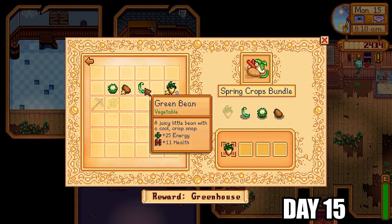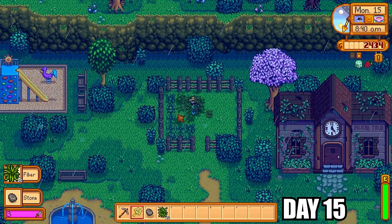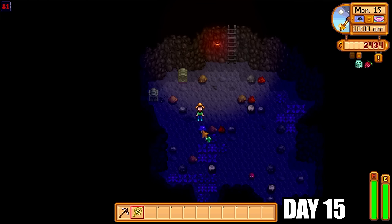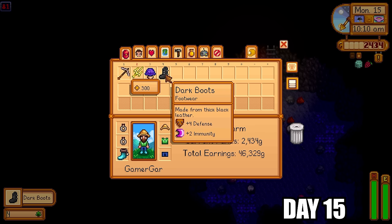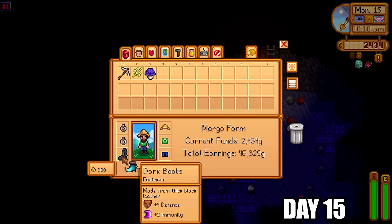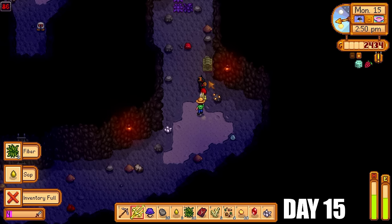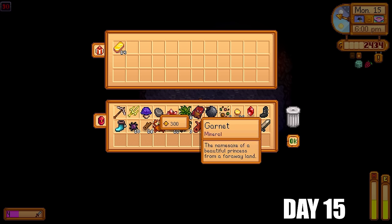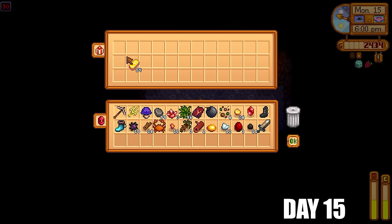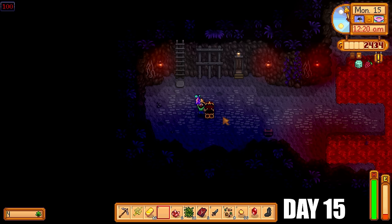It was time to complete more bundles — the spring crops bundle, rewarding 20 speed-gros. I won't bother with strawberries since it's too late for a third harvest. I'm farming floor 81 for fiber and also got dark boots: plus four defense, plus two immunity — a fantastic upgrade, much better than the thermal boots. I want to get to floor 100 for the lovely star drop. It's always nice to increase maximum energy so I can do more each day.